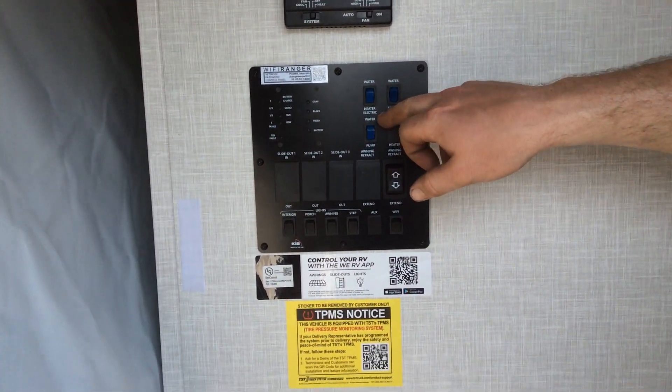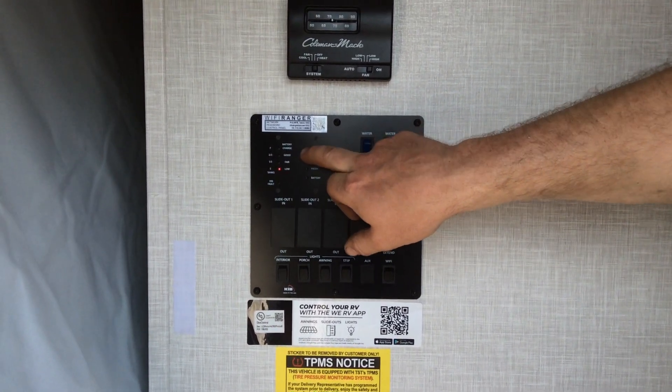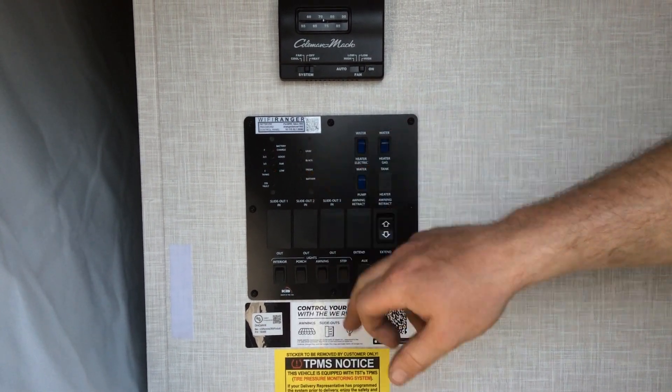Here you have your hot water heater on gas, hot water heater on electric, and your water pump switch. These are your battery level gauges showing your battery, fresh water, black water, and gray water levels.